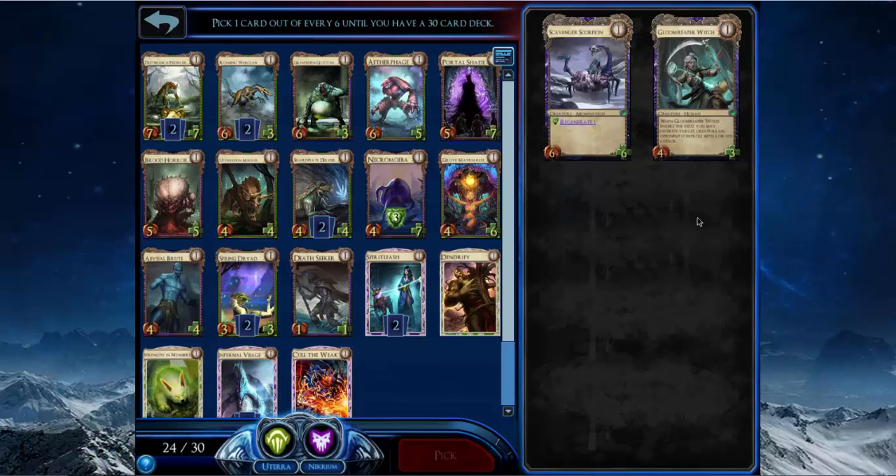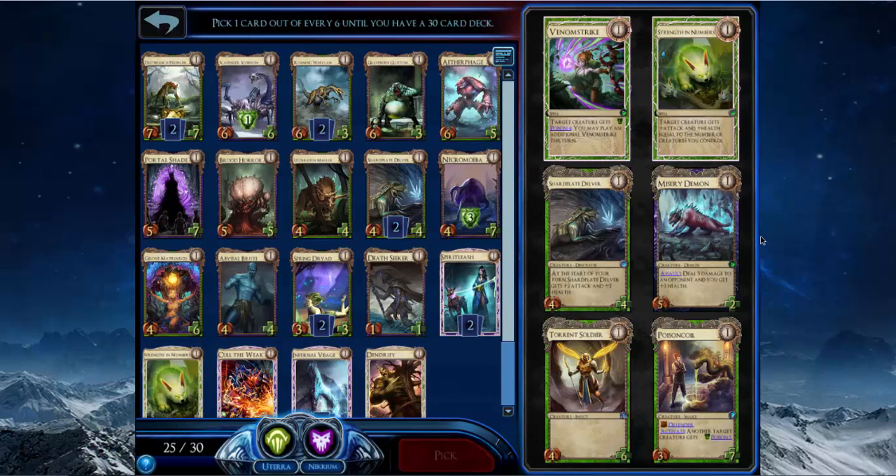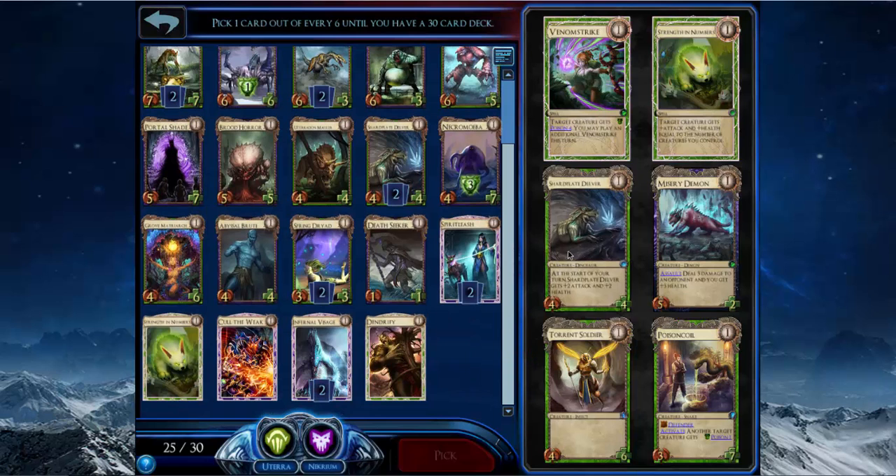I'm going to take the Scavenger Scorpion over Gloom Reaper Witch — Scavenger Scorpion does have Regen. I can take another Delver or Torrent Soldier. Torrent Soldier gives me a removal spell, Shard Plate Delver is gigantic — I usually just lean toward Shard Plate Delver, especially with two Visages and an Abyssal Brute.